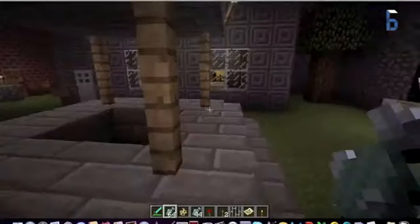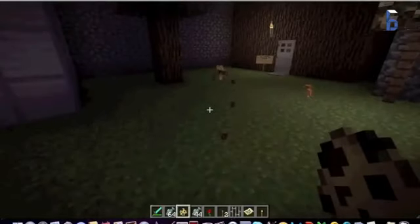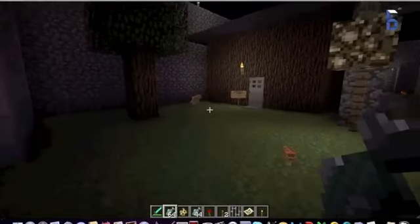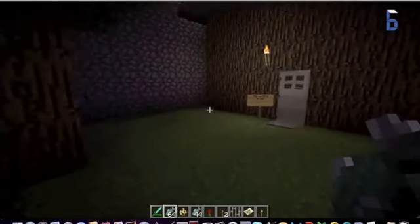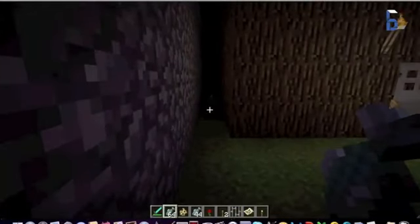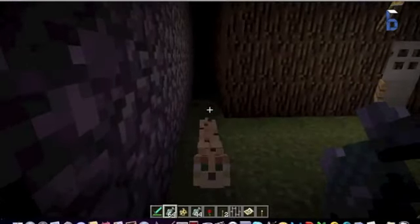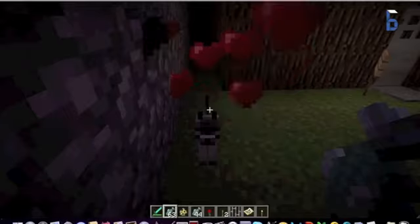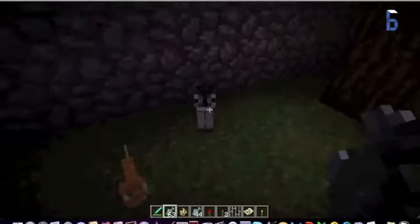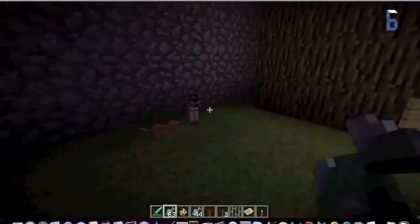Oh, where did that ocelot go? I'll just spawn another one. Of course they're going to run, so you want to hold out the raw fish and slowly walk towards them. It's better if they're cornered because they won't really run away. Once you have the raw fish out, he's going to slowly walk towards you, and once he's standing up close, you want to keep right-clicking. Usually it takes like five raw fish, but this one took one. That's the cat — the house cat — tamed and everything.